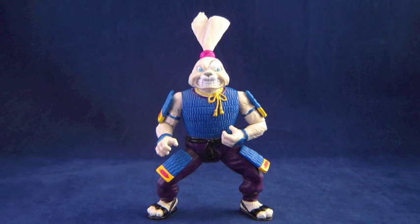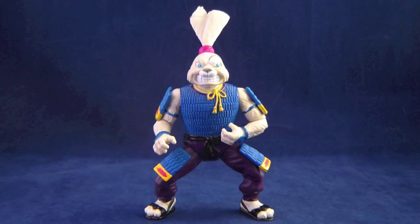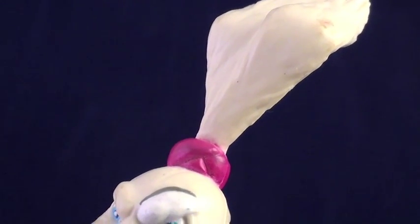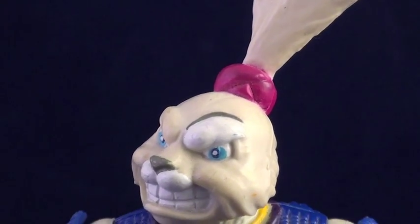Usagi is just that — a rabbit. Specifically, a samurai rabbit, with long white ears tied as if they were hair in a ponytail. His face is way more intimidating than most rabbits you'll come across, complete with a fearsome forehead scar.